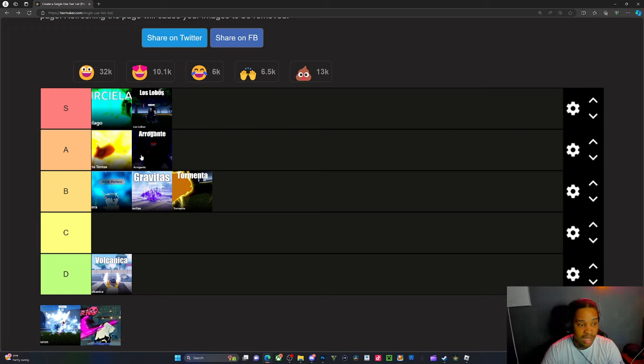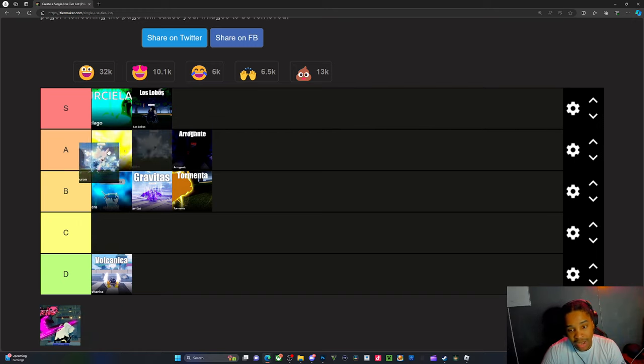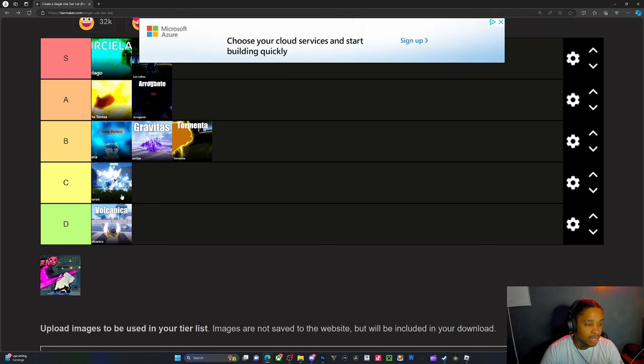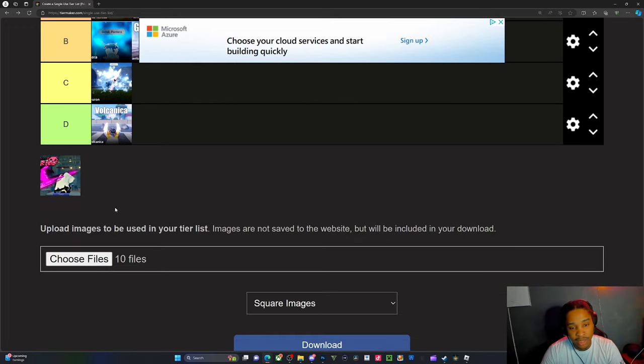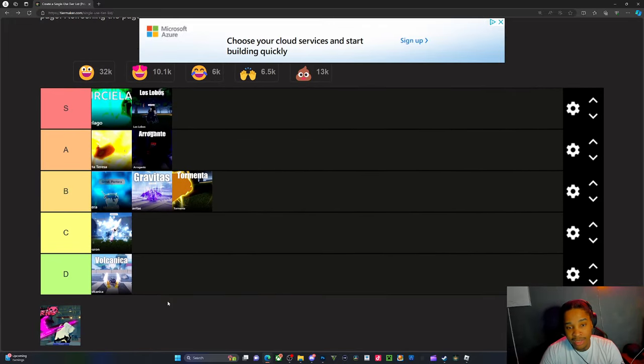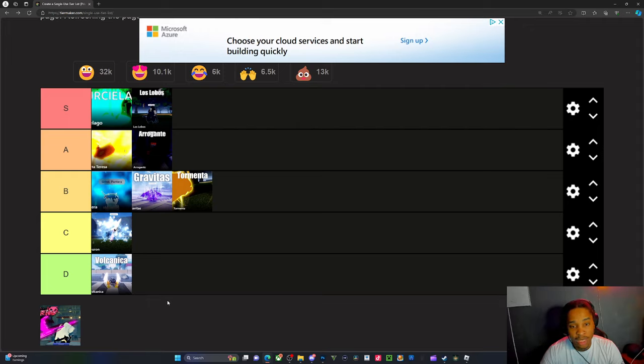Aragante does damage over time and when they add Segunda into the game it's gonna be broken. Holly Belt — I can't say too much about it so I'll put it at C. I used like two moves on it and was like nah, this has to go. But yeah, that's my tier list — let me know what you think in the comments.